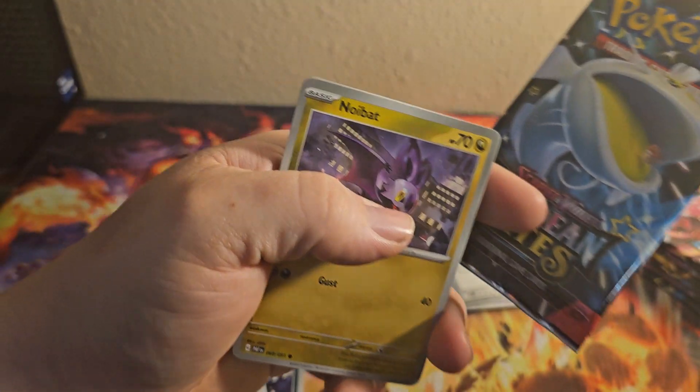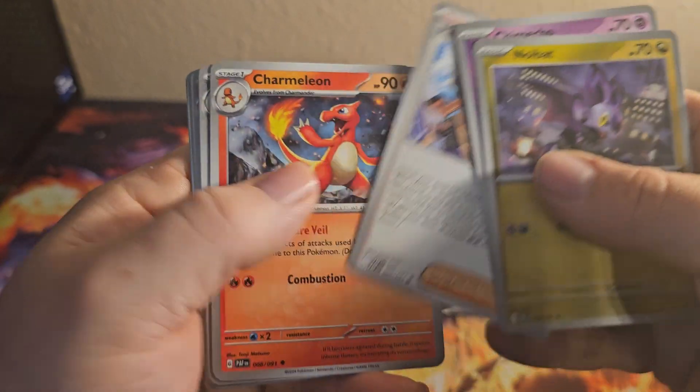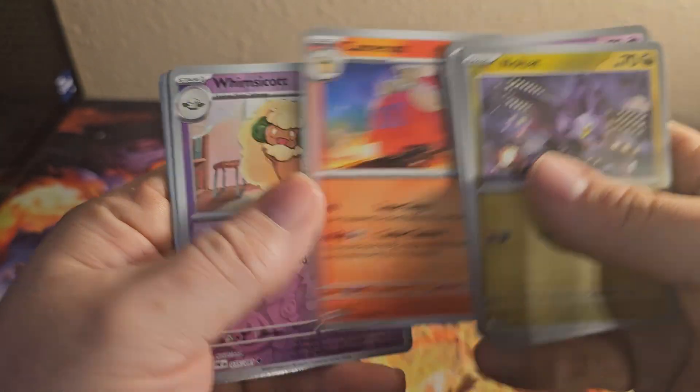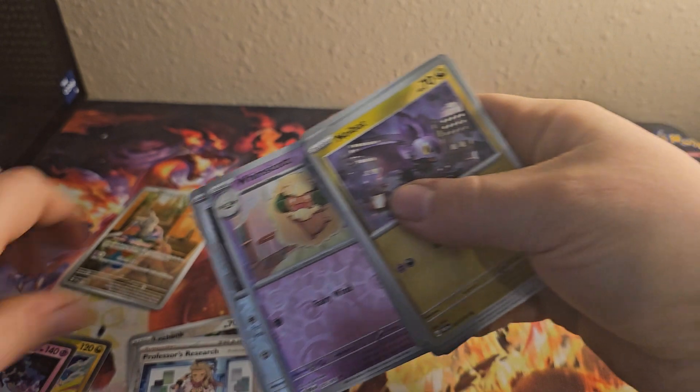Code. Noibet, Chimeco, Ghastly, Paldean Students, Charmillion, Dosh Bun, Camerupt, Whimsicott, Broom, and Cerulege. Okay, might get some decent ones.